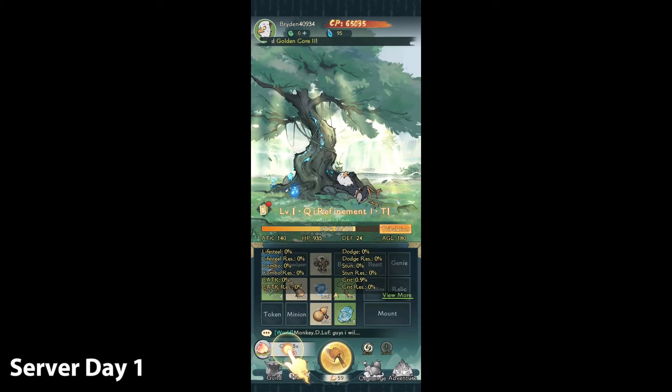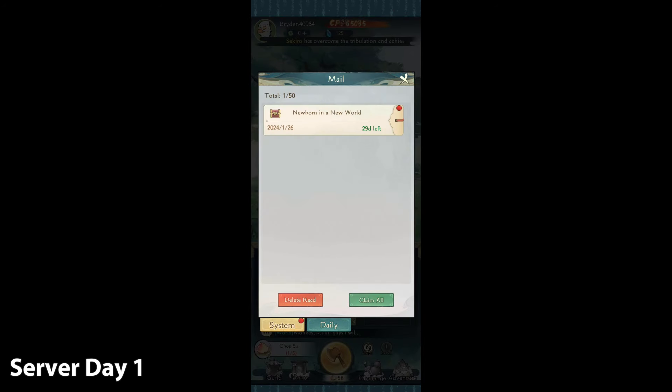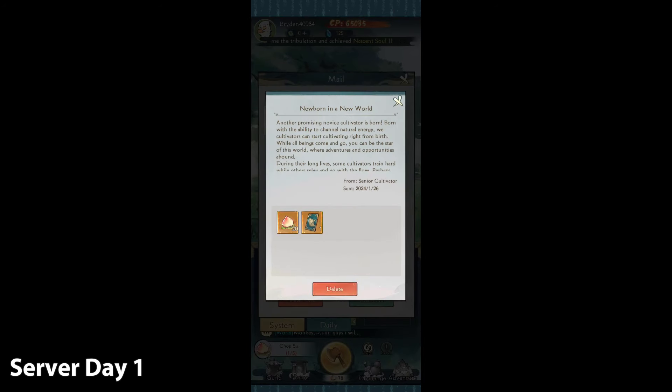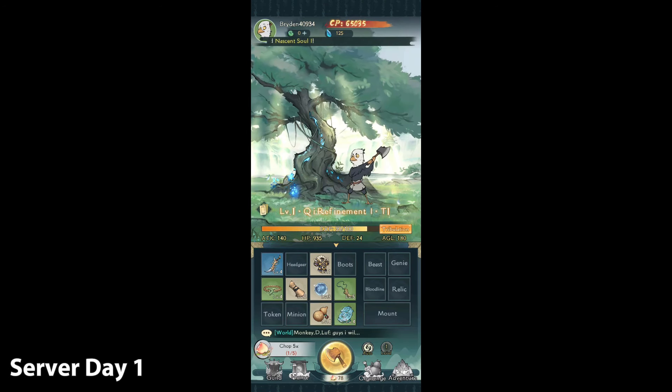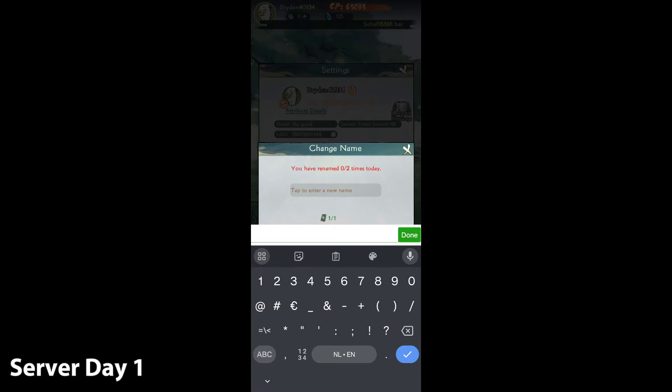If you click on the bar right there, you can see your character's attributes. In this game you have lifesteal, combo, counter attack, dodge, stun, and crit. There are certain ways to increase these stats. Also, this is your mail — you can claim items from it.